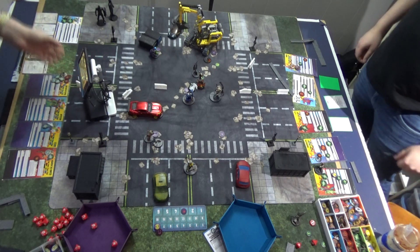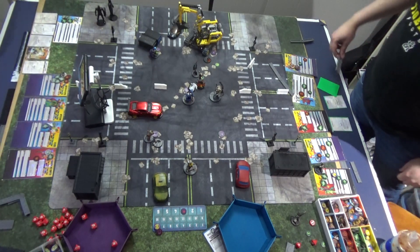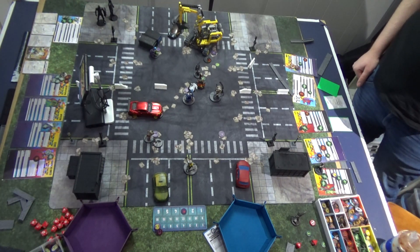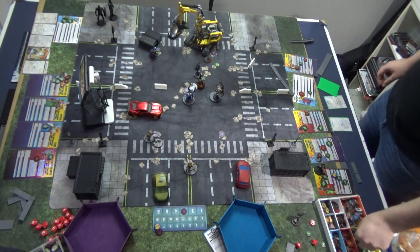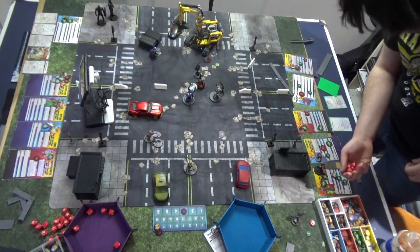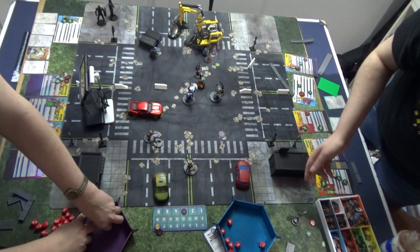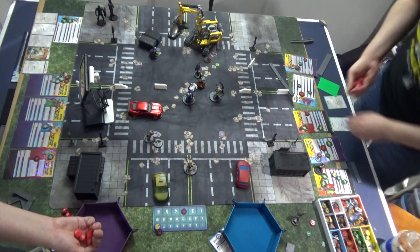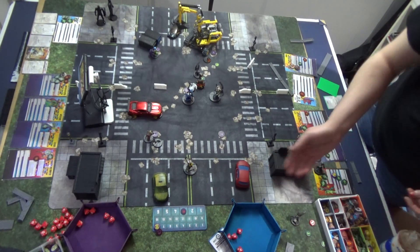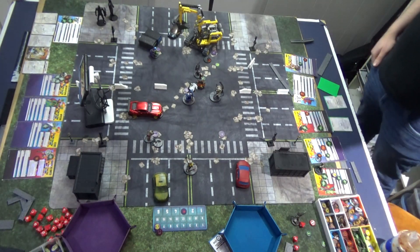Lizard's going to throw a five dice tail whip into Magneto — spending two for the mystic version. Just one hit. Trying again — spending two more since I really don't want him taking damage. Rolling nothing this time. I was fishing for a wild and got nothing. That's Lizard.